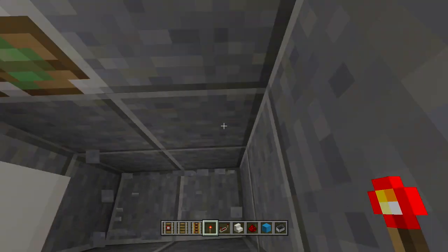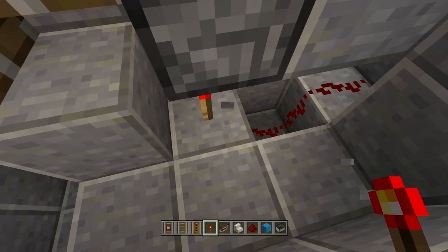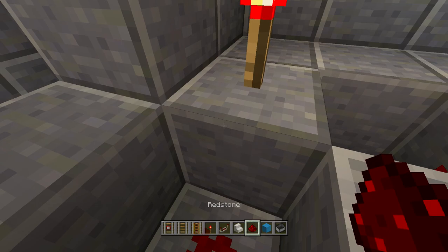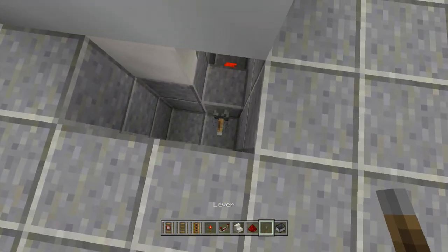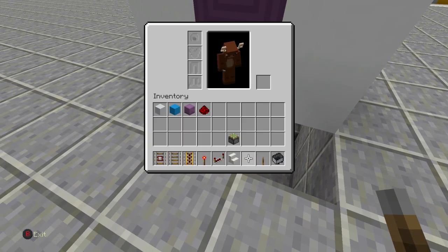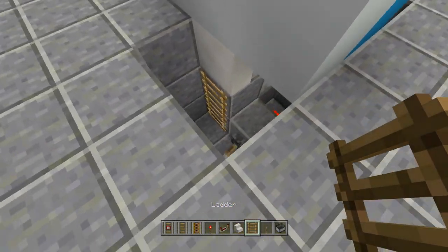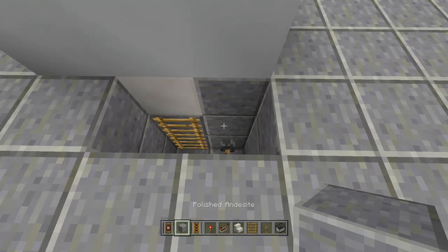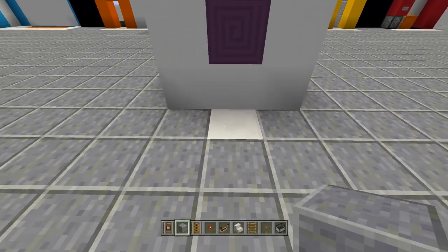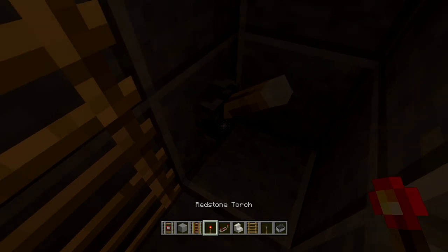Now add a lever so you can open and close it from the inside. Dig out a little, break the block next to the redstone torch, place a piece of redstone on the block next to it, and place your lever there. Flip it down — it opens, flip it up — it closes. Take out some ladders and place them going up and down into the secret base. Clean it up, flip up the lever, come in, open it up, go down into the secret base.